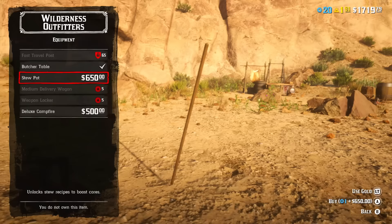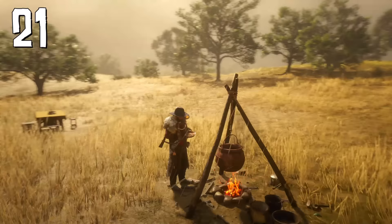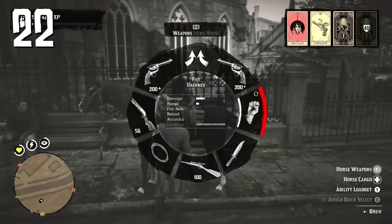After purchasing the trader role, buy a stew pot for your camp. With it you can craft a special stew that not only fortifies all your statuses at once but also gives you passive Dead Eye regeneration.